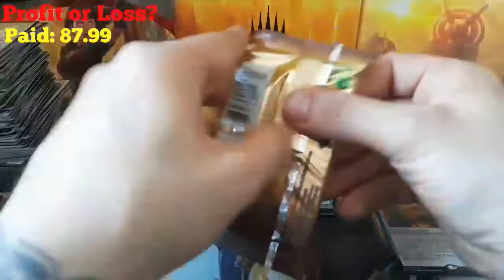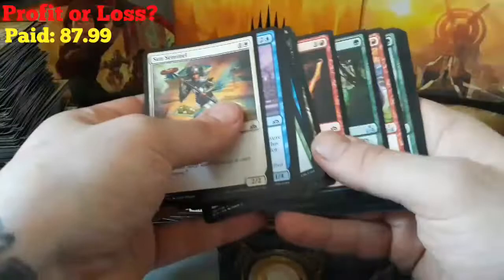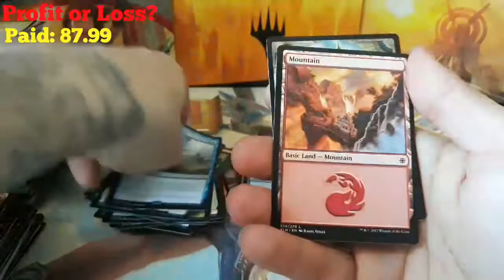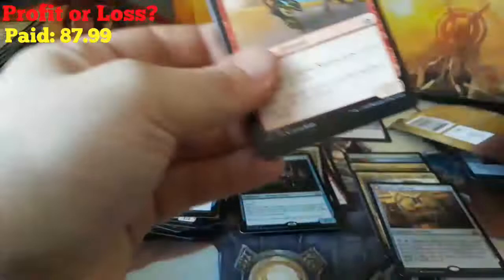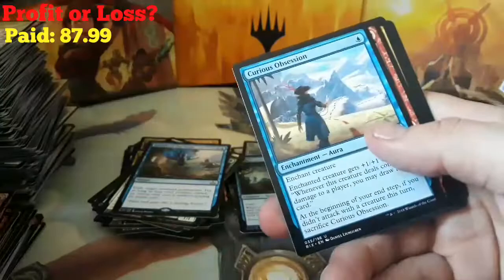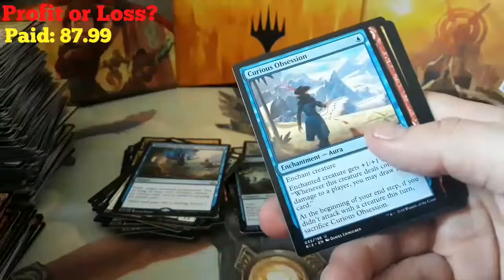Can we grab one more Mythic? Two packs left. We have a Release to the Wind, a Mountain, and a City's Blessing. Final pack — can we get some magic? We're sitting at about 15. And our final rare is an Admiral's Orders.